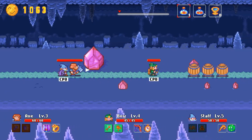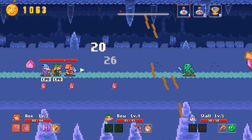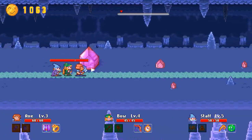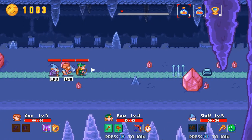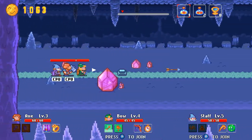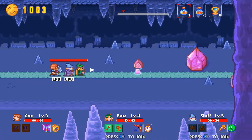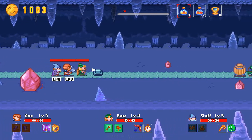You can play local co-op or multiplayer. I have not gotten the online co-op to work, probably just because I haven't tried that much — likely not a lot of people have bought the game yet. You can quickly switch between the three characters: the axe guy is one, the girl with the bow is two, and the wizard is three. They each have their own perks and drawbacks.